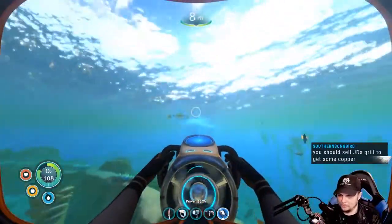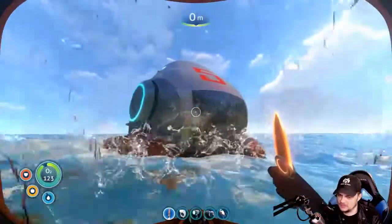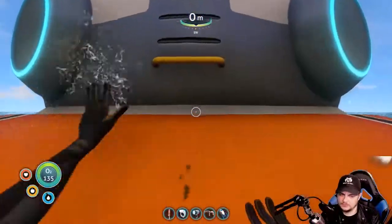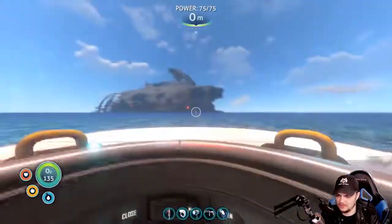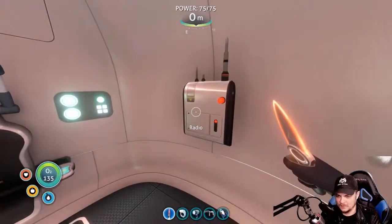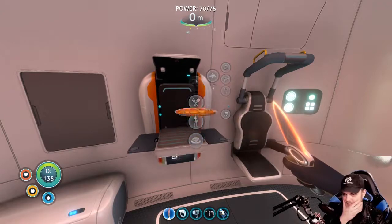The habitat builder — here we come. No idea what's in store with that though. Should sell JD's grill to get some copper? Yeah, maybe, wouldn't be the worst idea, wouldn't be the best either. All right, computer chip.